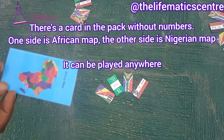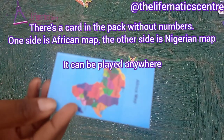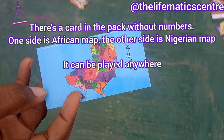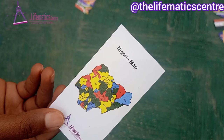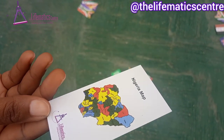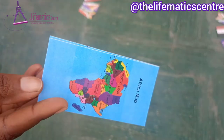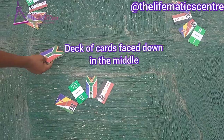There's a special card in the pack. It has an African map on one side and a Nigeria map on the other side. Because it has no value on it, it can be played anywhere. It's empty, so it assumes the value of the card you place beside it. If you place it beside 2, that side would be 2.